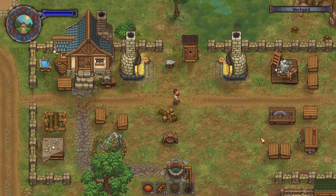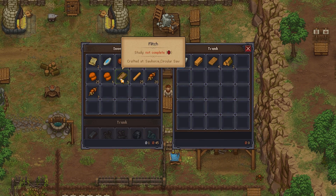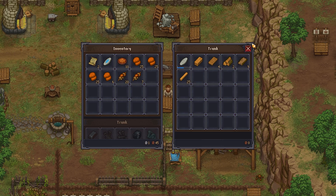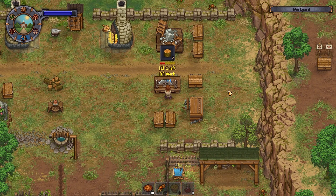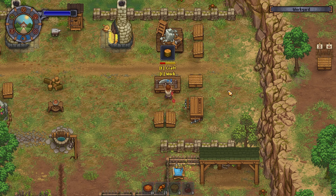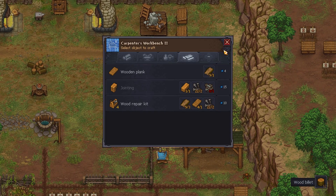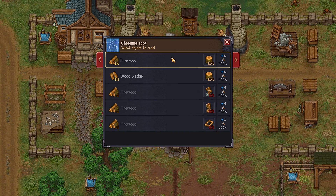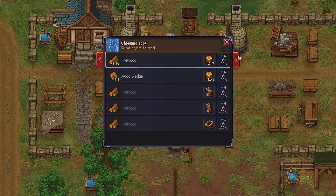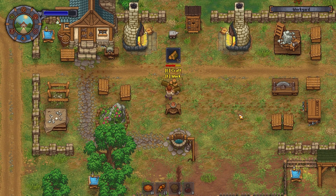Do we happen to have any firewood to sell? I don't believe we do - well, we've got a tiny amount. I'm going to quickly make up some firewood so that we can take that to the town along with us. We will quickly chop those up - it shouldn't take us over long. That being said, it is 12 of them.